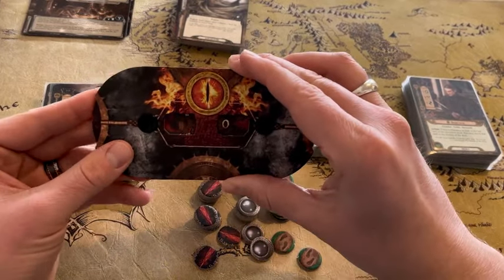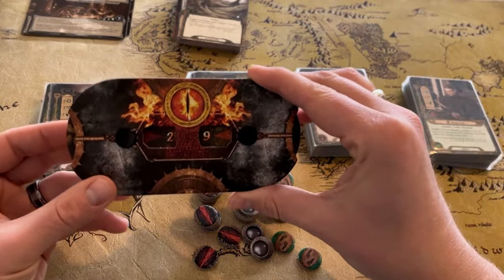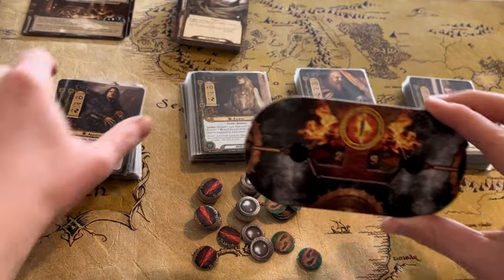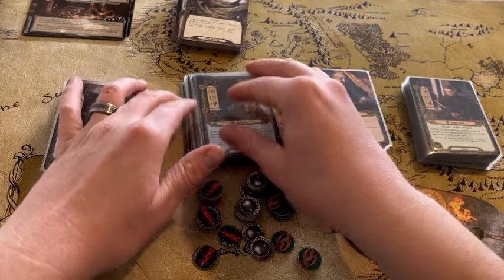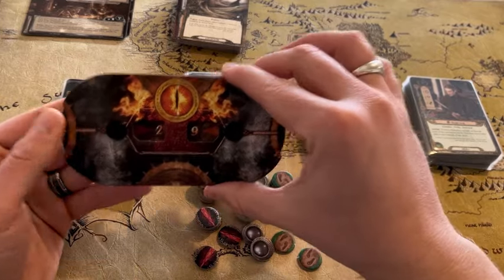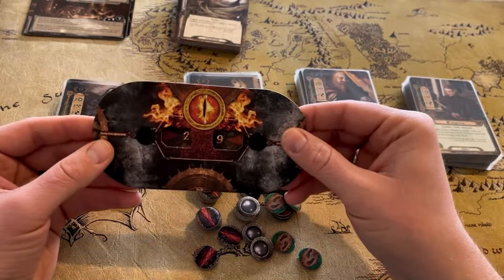If we were playing with the leadership deck, we have 12, 8, and 9 — these are their threat costs. We're going to take those three numbers, add them together: that's 29, and that's our starting threat. So we'll switch this to 29, and that would be where we'd start the game as the leadership deck. It's going to be slightly different for each different deck, so you'll always adjust that.